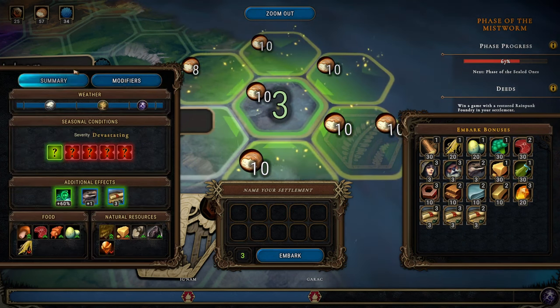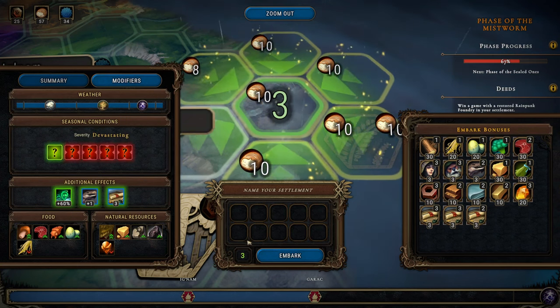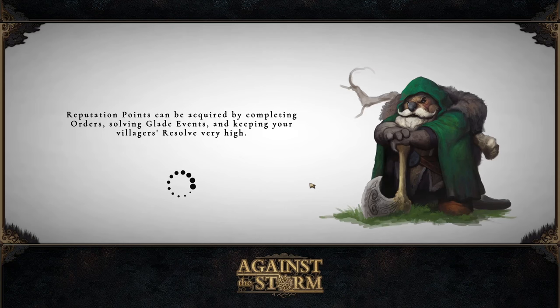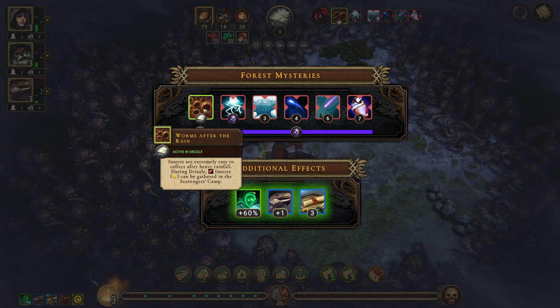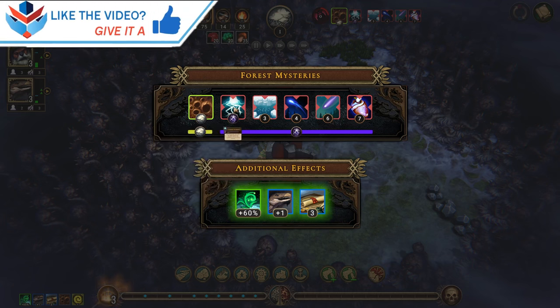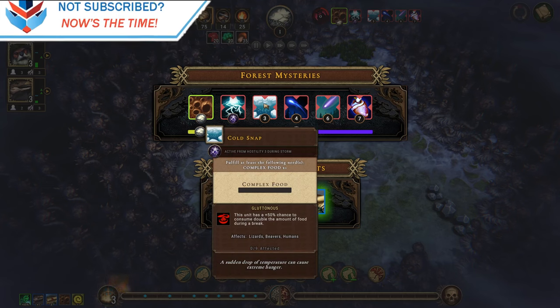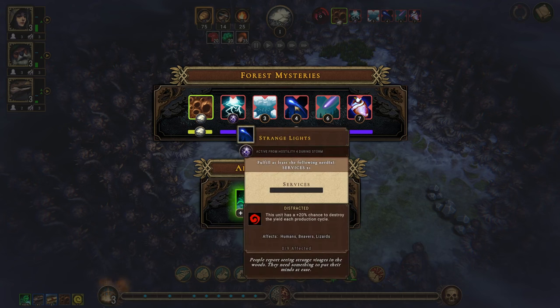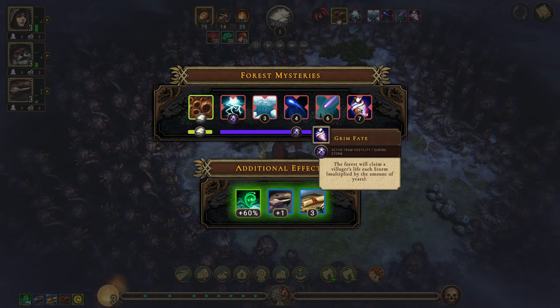We're not going to get any upgrades before we jump in, let's just do it. We have the lizard clan support and insects are extremely easy to collect after heavy rainfall or drizzle — insects can be gathered in the scavengers camp. Luminous darkness at hostility three, so it's not until hostility three that we start getting negative modifiers, which is great. 50% chance of consuming double if we don't have complex food, then we need services at four, services at six, and at seven life just ceases to exist basically.